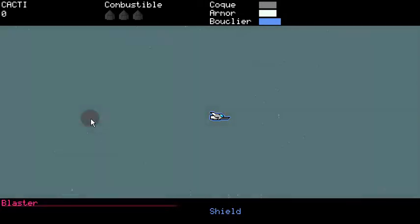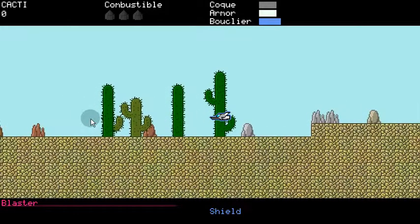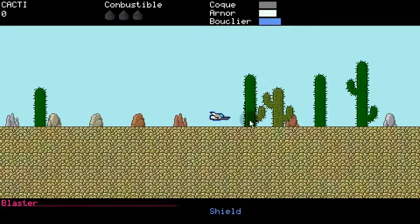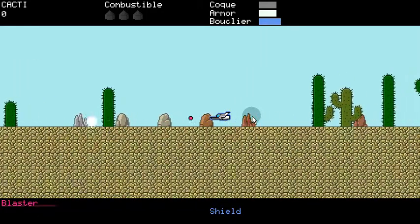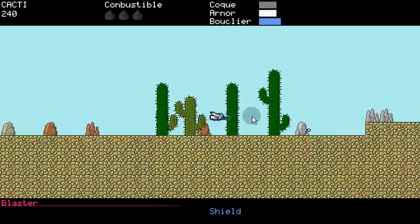The other thing I just thought I'd show off, since we're here, is the cactuses that are now on the desert planet. This was not in 0.3.0, but I went ahead and made them. This is kind of silly — it looks like we've got two cacti overlapping. That might be something I want to look into.